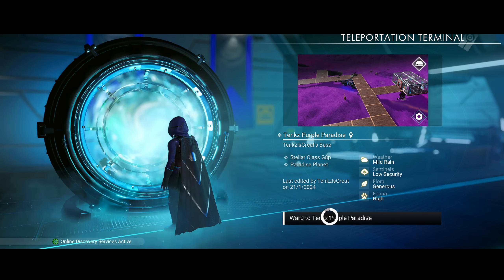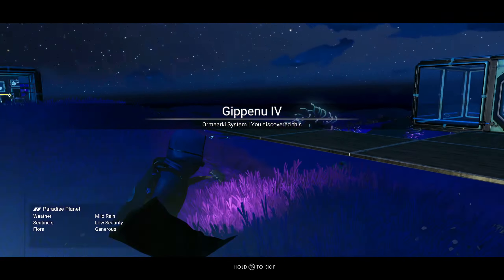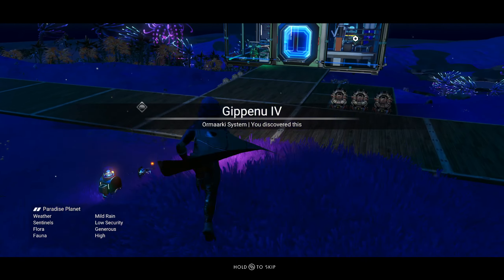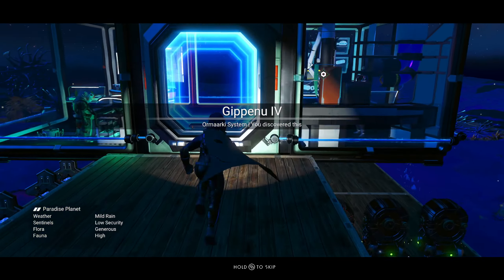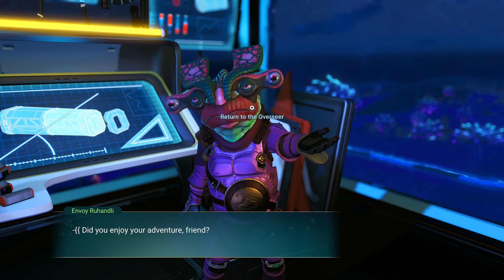Going back to purple paradise. Once I turn these in, as long as they're the last ones, maybe I'll switch to the base computer mission and see what it wants me to do. It probably wants me to construct the Exocraft terminal and then hire someone. These are fun missions too — just trying to get them done quick. I know these are ones that everyone has probably done over and over again.